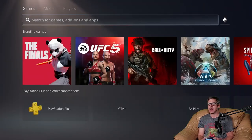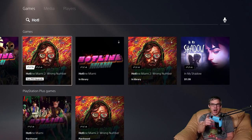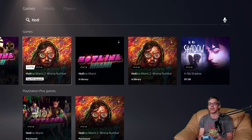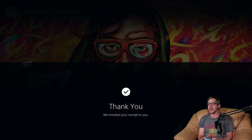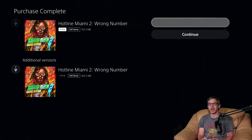Enter 'hotline miami' and of course it'll come up very quickly — I think 'hotl' is all we need. Look at that: Hotline Miami 2 Wrong Number, free PS5 upgrade available if you purchased it on PS4 previously. At no additional charge you can claim the free upgrade and then download the PS5 version.